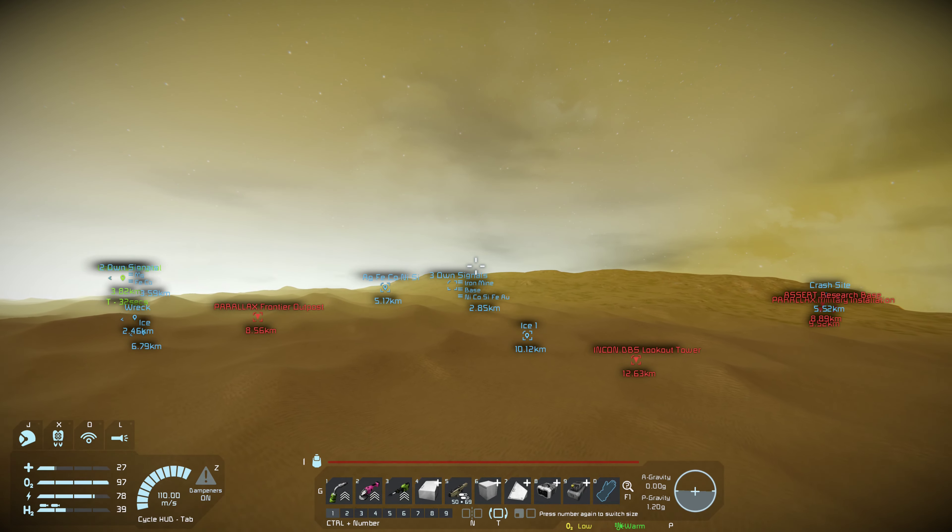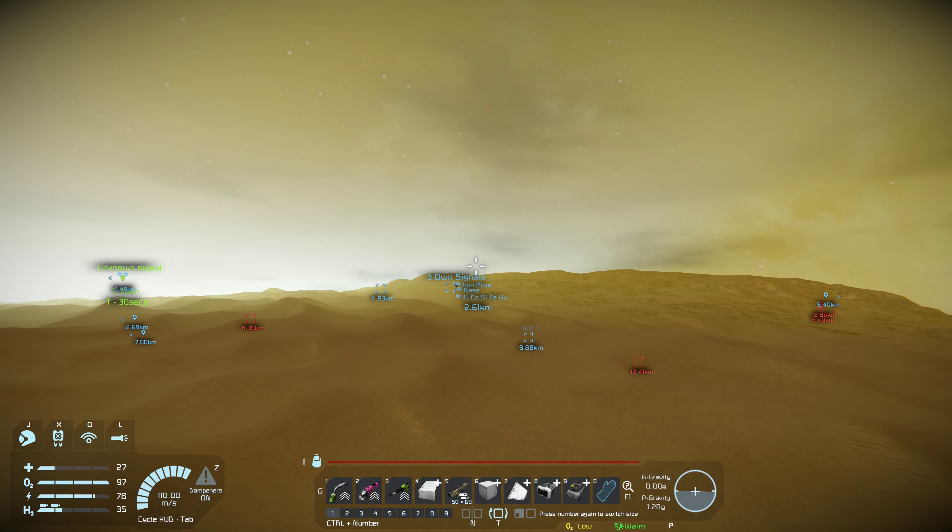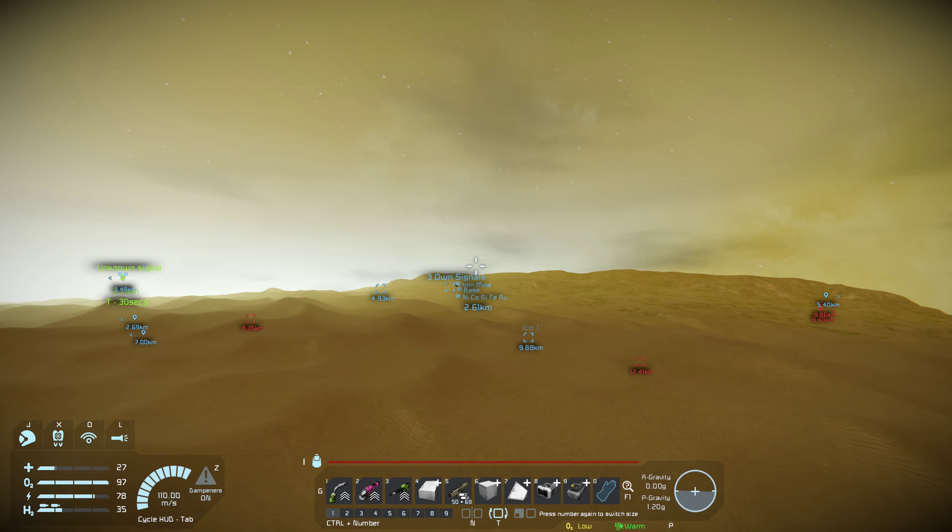I could switch my railgun to an assault cannon again and go and assault that frontier outpost or military installation. I think both of them have one full hydrogen tank. I could even use the gunboat and strap an assault cannon on. An assault cannon on large grid has 2,000 shells — 1,001 shell rate. I don't think I built a full-scale medical room — that's going to bite me. Do I have any medical components? I must have at least 10 — I have 12. Do I have any silver? Yes I do.